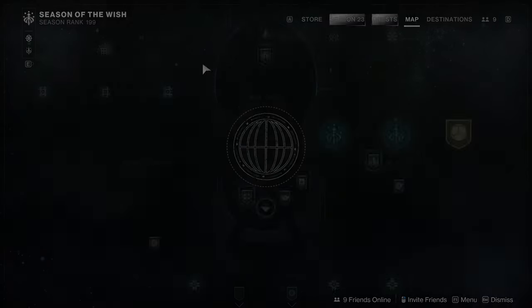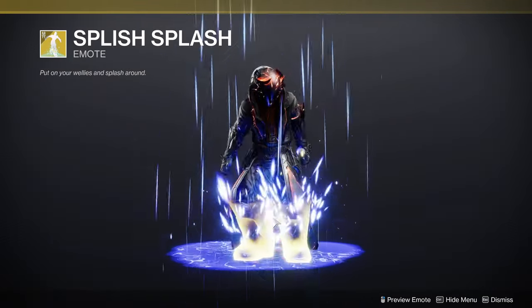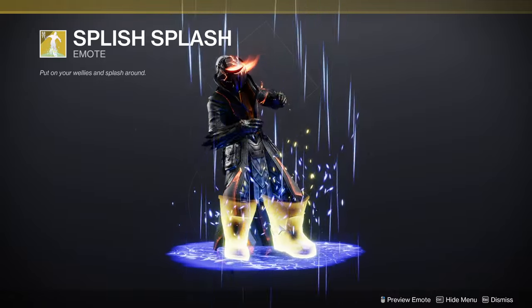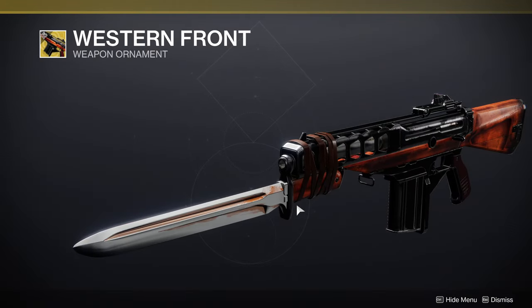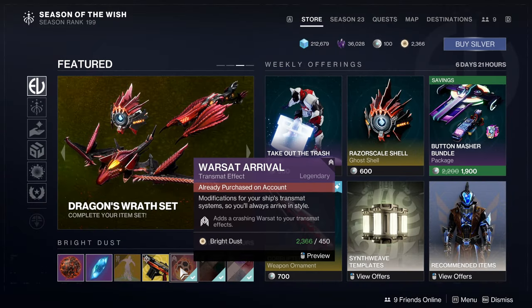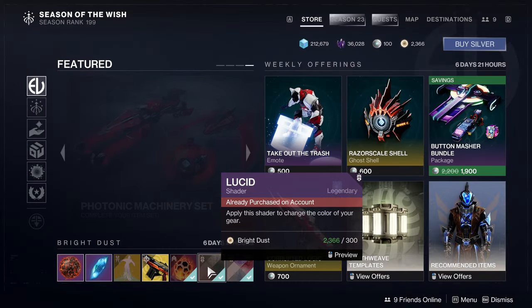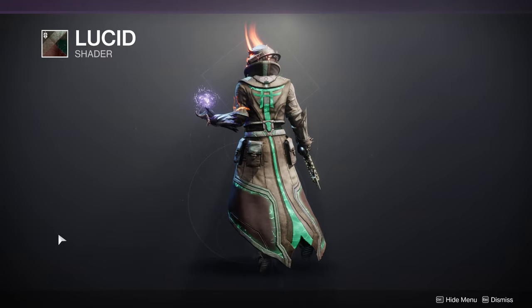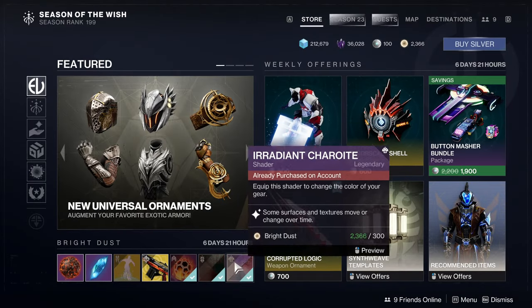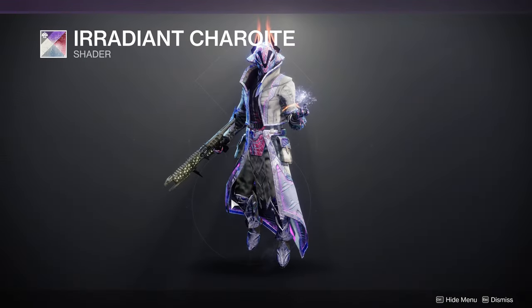Let's dive into the Eververse store. On the main page we have the Splish Splash emote from Splicer, the Western Front ornament from Defiance for Monte Carlo, the Warsat Arrival transmit effect, and then the Lucid shader.